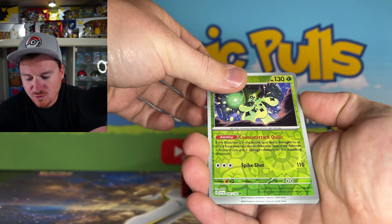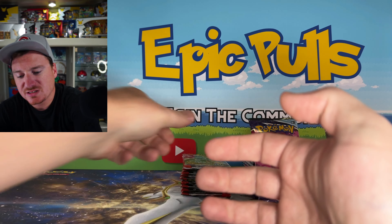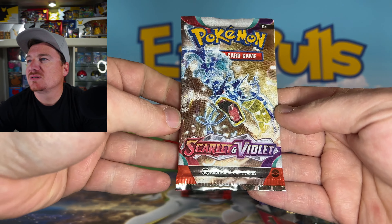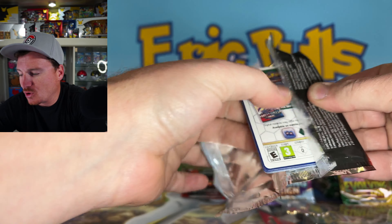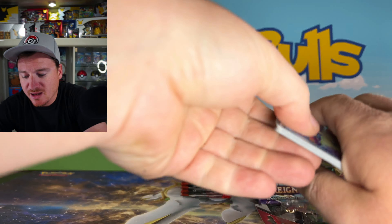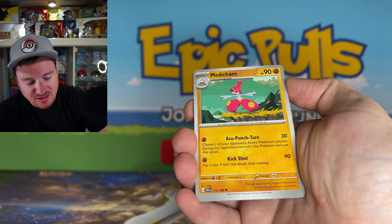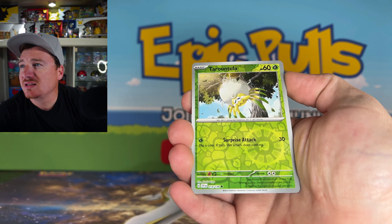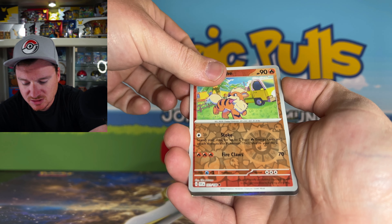We got a Cacturn for a reverse, a Jaque for our second reverse, and a Professor's Research holo to start it off. I am definitely excited to crack into some Chilling Rain — I can't remember the last time we opened it, so I'm definitely ready. We never pulled a Galarian Moltres alternate art or the Blaziken VMAX alternate art, so there are some epic cards we could get from Chilling Rain. Tarantula for a reverse, Growlithe in reverse, and Indeedy for a holo rare.